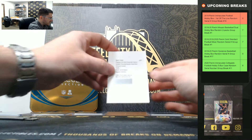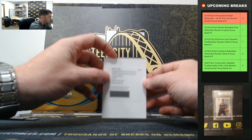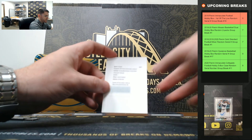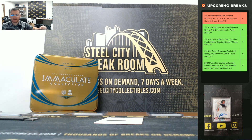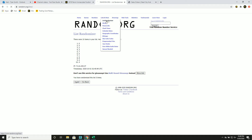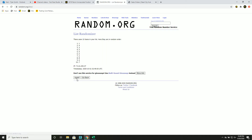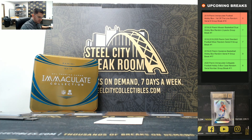And last, we have our redemption — the Immaculate Rookie Patch Autographs Emerald, Jarrett Stidham. That's the first off the line exclusive. Got to random that one off between everybody because it's above 10. Five times, winner at the top — one through ten. Goes to seven. Jarrett Stidham going to seven.